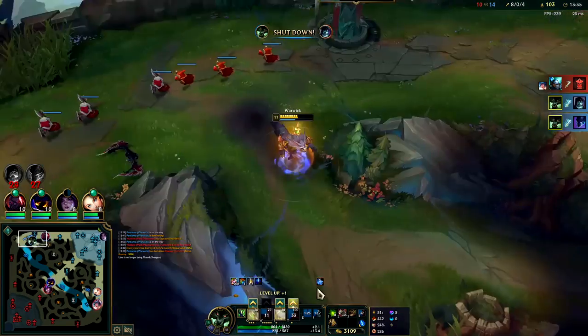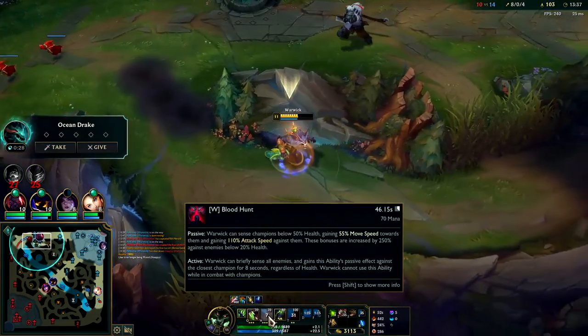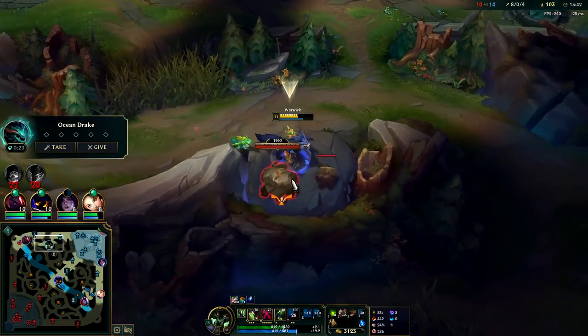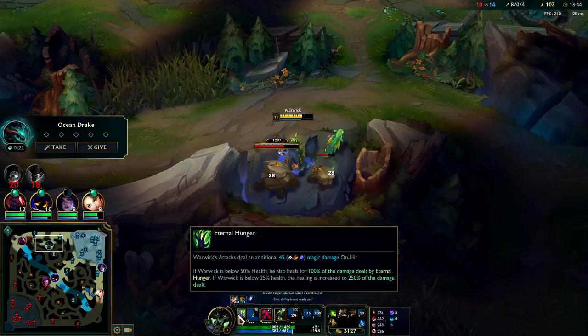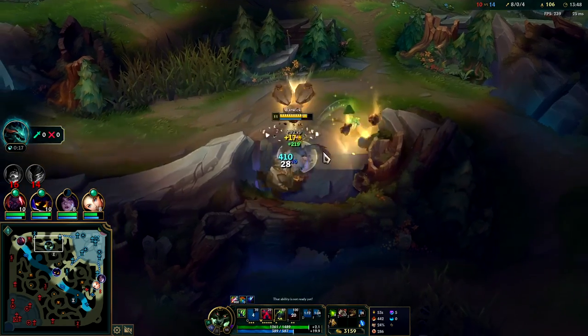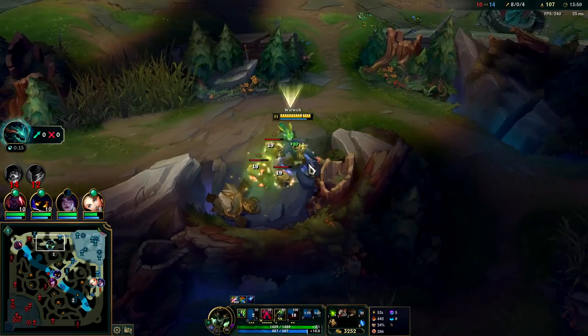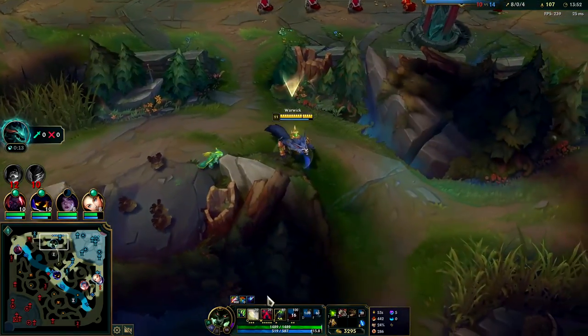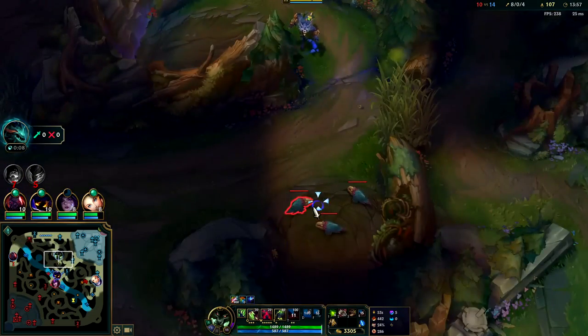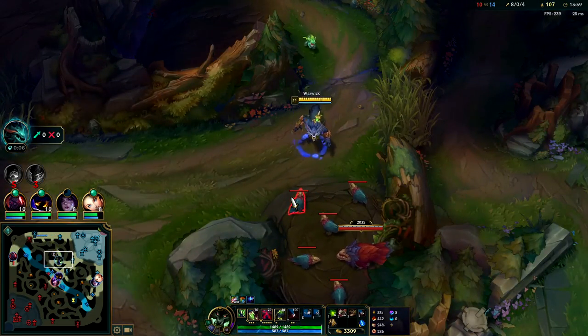The lower on health they are, the more attack speed you get against them. They were super low and thought they could fight there. The lower on health you are on Warwick, the more you heal from your auto attacks. So we had more healing and more attack speed against them — they needed to clear out. They were feeling cocky because I was taking minion damage and my health was already low. What they needed to consider is we have Ravenous Hydra, and this item is kind of overpowered.